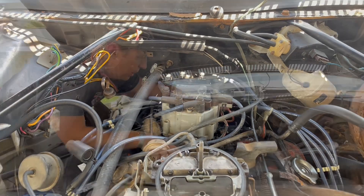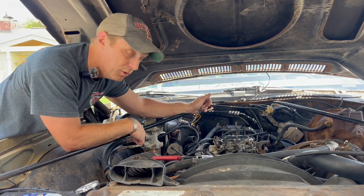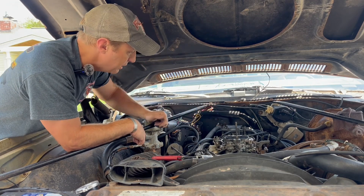Which means that canister is bad. Let's pull the distributor cap off so we can see the internals and watch them move - or not move - when this vacuum advance is activated.